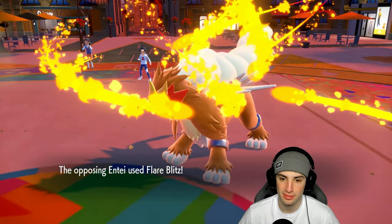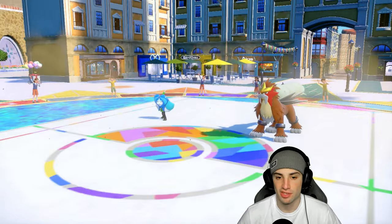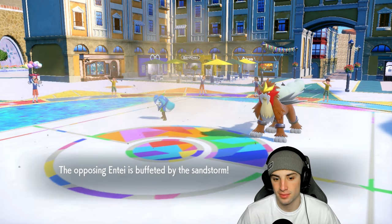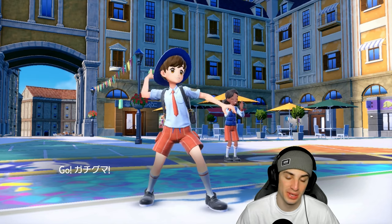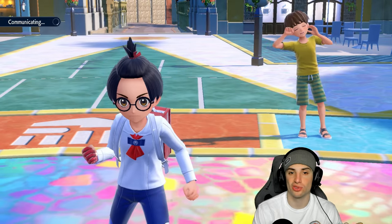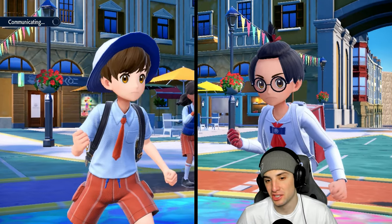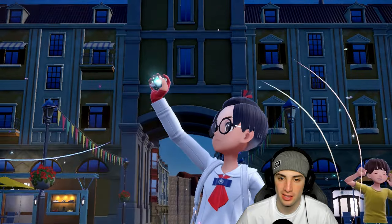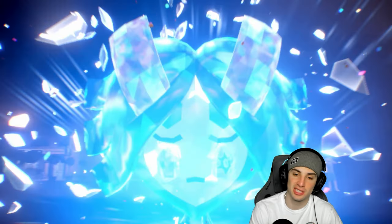They go for Flare Blitz — KO on Calyrex. We probably should have saved Ursaluna; we'd have had a better chance of winning. I'll take a 2-1 winning record all day. Ursaluna is still alive — Hyper Voice maybe get some crits, that's our only way. I probably should have thrown out Ursaluna instead of Tyranitar but I really wanted to use Tyranitar and got ahead of myself. They end up going Ivy Cudgel and Tera into Ogerpon, going into Ogre Pond for the water damage boost. This match has been over.